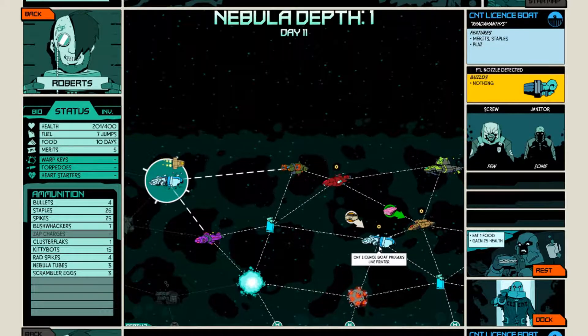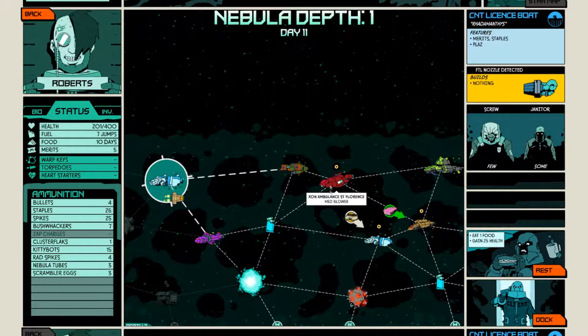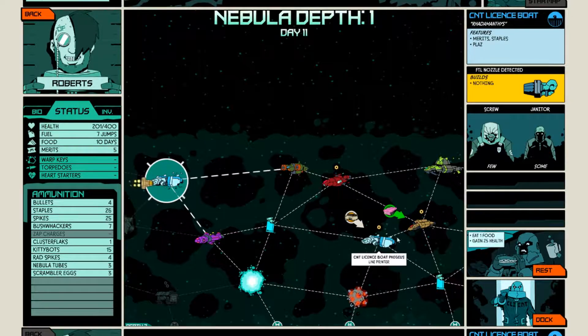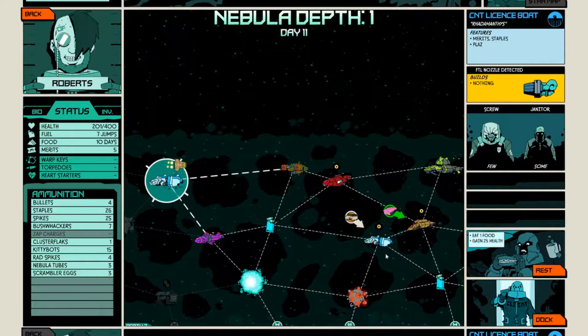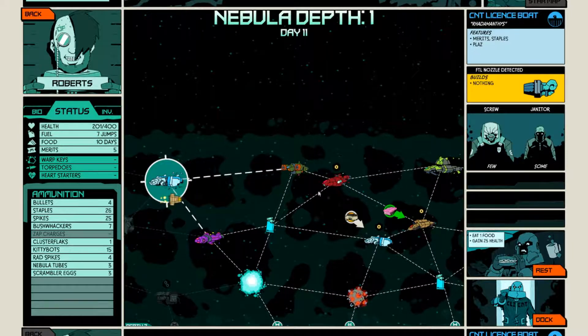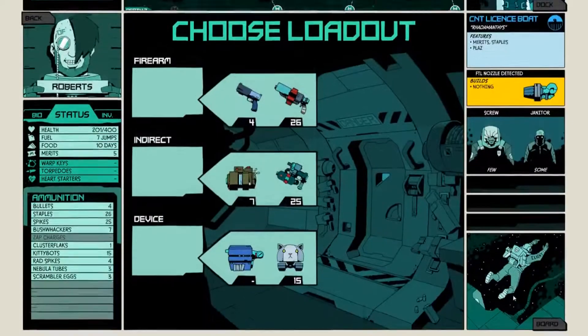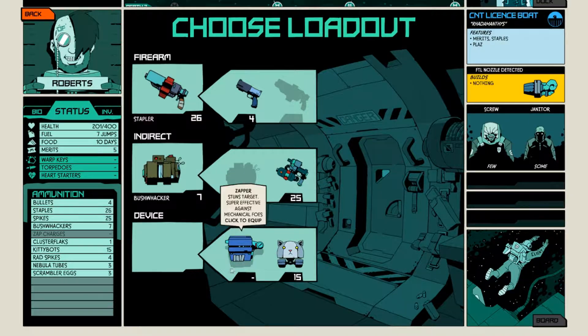That's my destination. I can't go to the ambulance — or well, it probably would let me go towards it. I think I need to... I don't think I can actually get to the thing I want if I do it this way. Screw and janitor — dock. I'll take the stapler for dealing with the janitors. The screws I don't really have anything good for them. I'll take along a bushwhacker and we'll see how much a bushwhacker does to it.